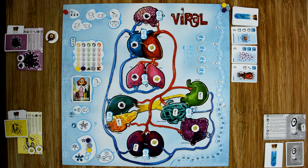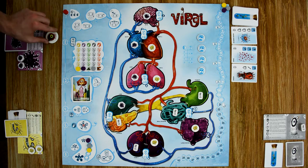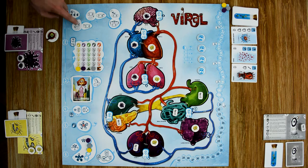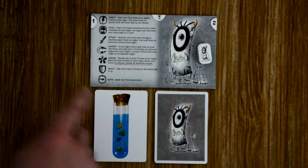Each game round consists of six steps, identified on the side of the board. You work your way down through each step, and each step has pictures to help explain what it does. Starting with step one, in subsequent rounds the first player token passes to the next player in clockwise order. Then all players simultaneously choose one zone card and one mutation card from their hands and place them face down next to their number one slot. Once all players have done this, starting with the first player in clockwise order, each player reveals their cards and resolves their actions.